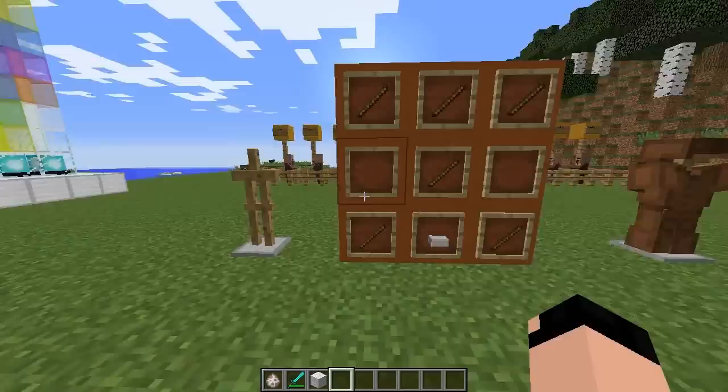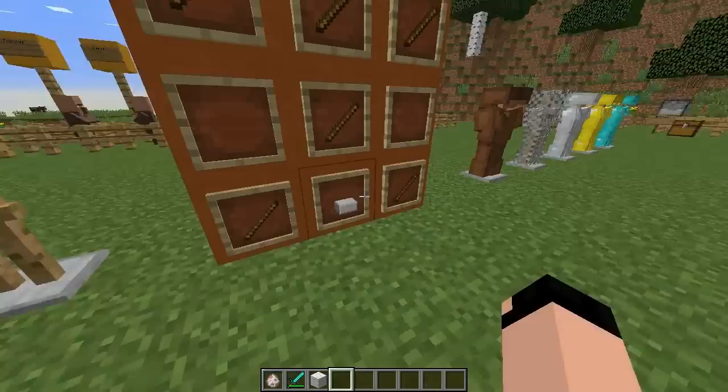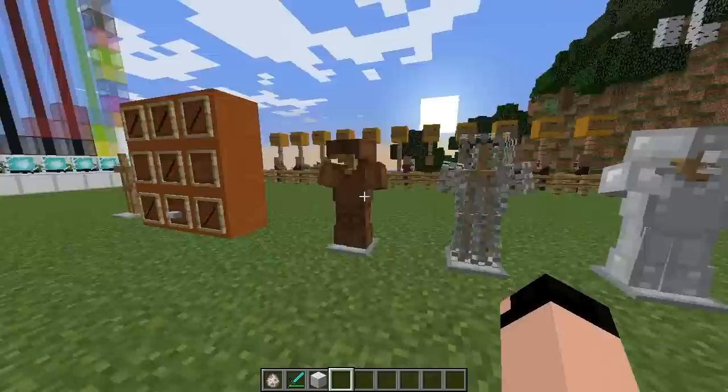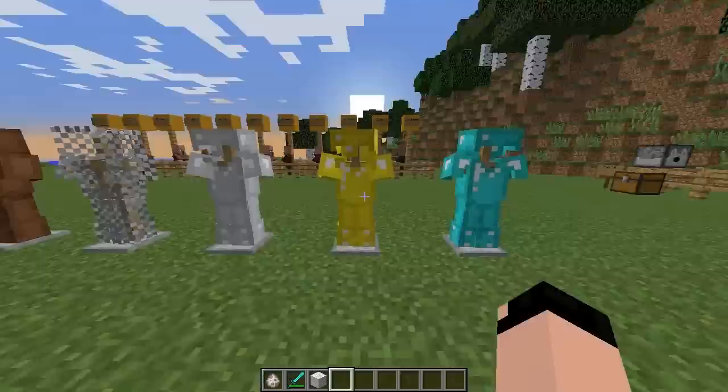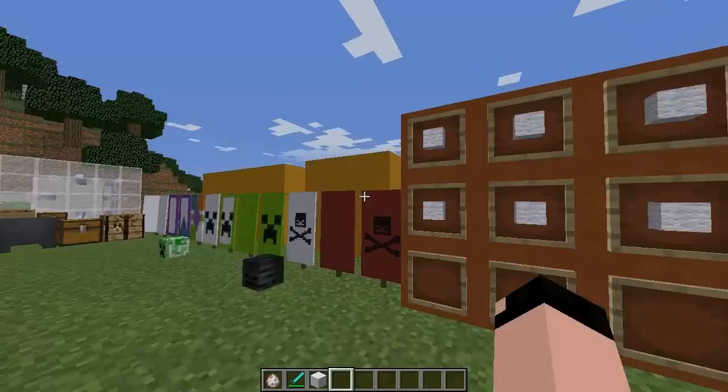Now we're going to get into the armor stand. This is what it looks like — it's basically where you can hang up different pieces of armor. It's crafted using a stone slab and six pieces of stick aligned in a specific pattern. Here's an example showing all different armor types on armor stands: leather, chain, iron, gold, and diamond. It looks pretty cool and is a very nice addition to house design. With command blocks there are some really cool things you can do with this as well.